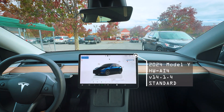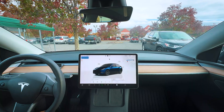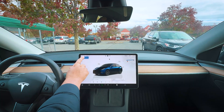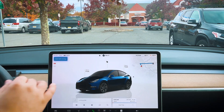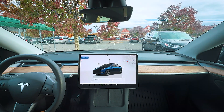Hey guys, welcome back to another ride. In this ride, we're going to test out 14.1.4 on the highway. We're going to try some different modes. It currently puts itself automatically in chill — you can see it says chill right there on the top left. But we'll see how it goes.